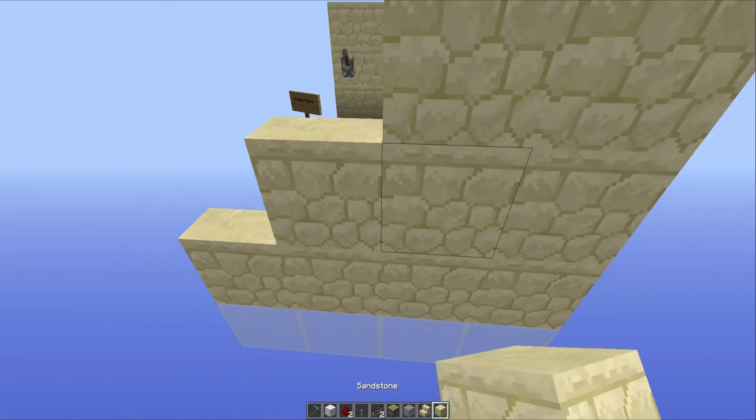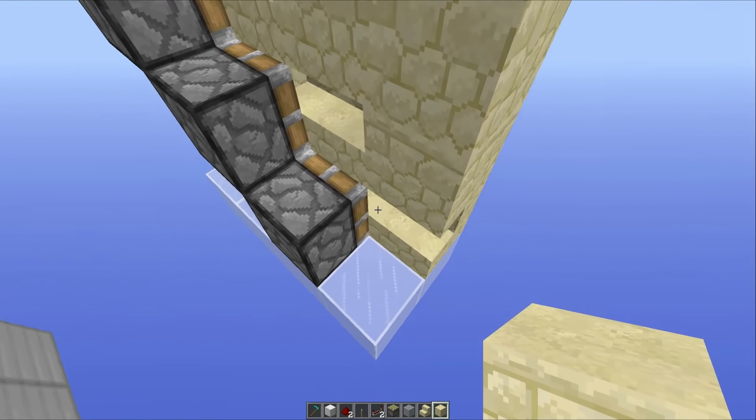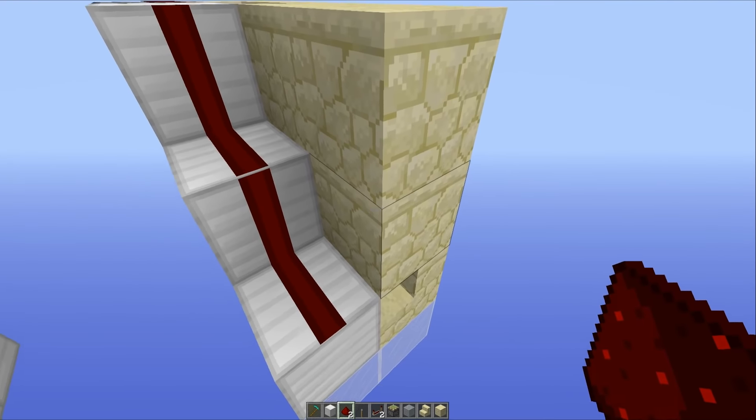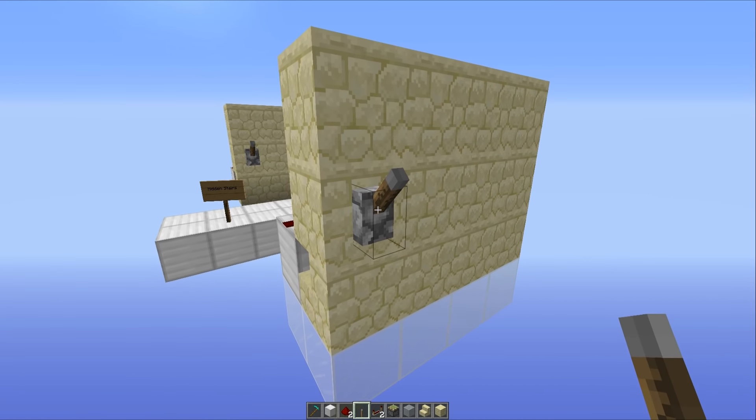Now we can fill in all of the blocks going around like that to give ourselves a completely flat wall. Then you want to head around the back here, place blocks going up these pistons and redstone dust on top of all those blocks, and place a lever or some form of hidden activation device on this block right here.